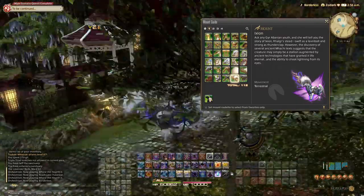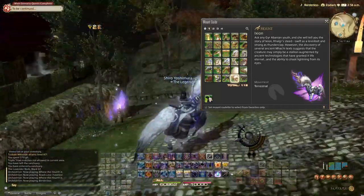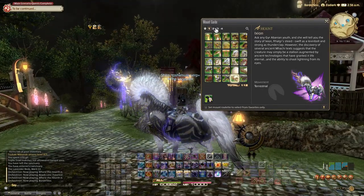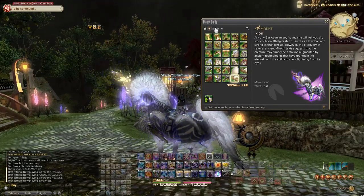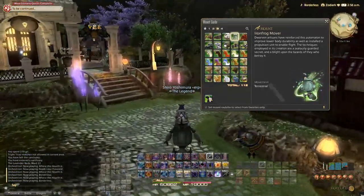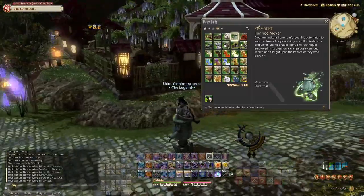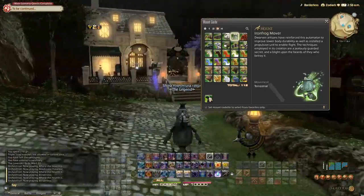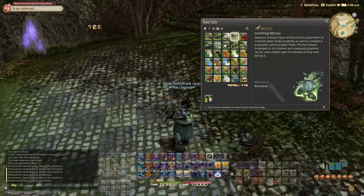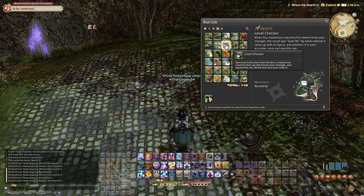Let's look at the mounts in game. The first one is this horse with thunder and a golden horn — one of the FATE mounts you can also get from the Unreal fight or Wondrous Tales. The next one is the frog mount. It's actually a pretty good, unique way of sitting — kind of cute as well. It's one of the best ones actually, I kind of like it a lot.